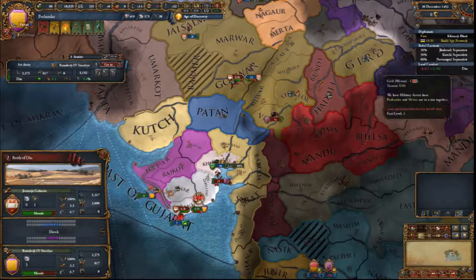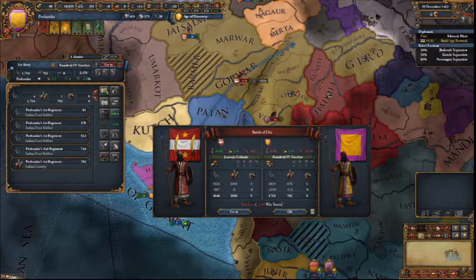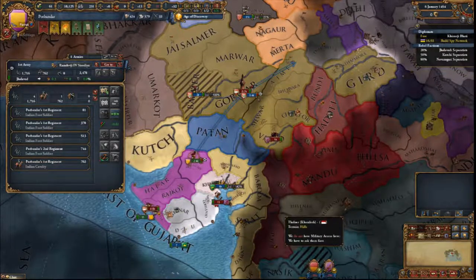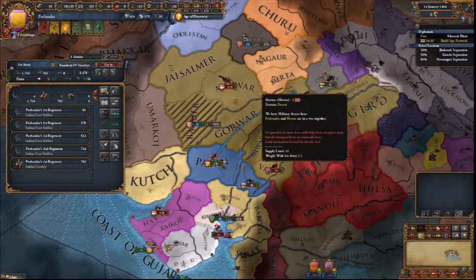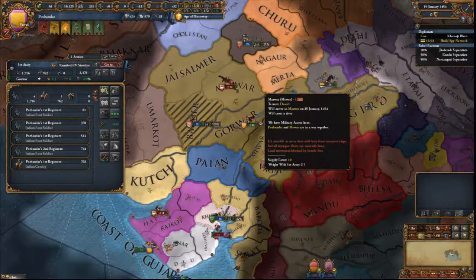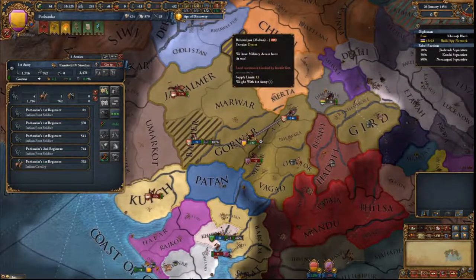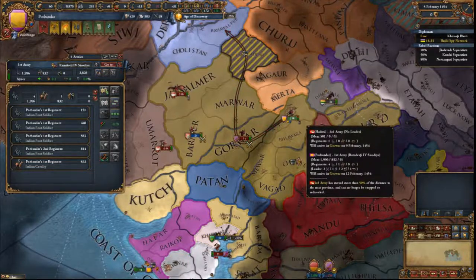God damn it. Wait, should I be helping you? No, you can't. Mawar, get your goddamn troops off of that fort. Dude, Multan's bullying you. Yeah, no shit. Oh my god. I mean, you're fighting a gigantic province — seems pretty difficult.